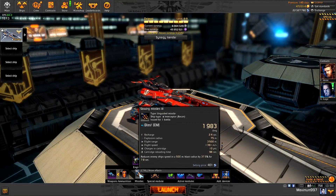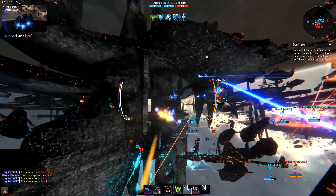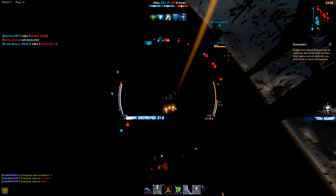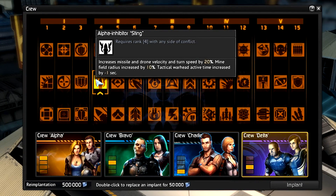The recon interceptor's unique slowing missiles can seriously slow down enemy ships within a small radius, but not your allies. This is why these are so popular in dogfighting of any size and measure. Damage and speed of these missiles is nothing spectacular, but the slowing effect is very, very useful. By the way, all unguided rockets can benefit greatly from the Alpha Inhibitor Sting implant.